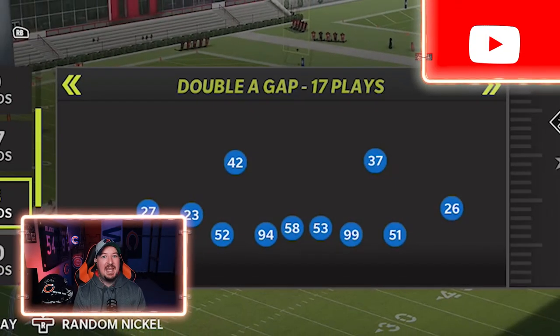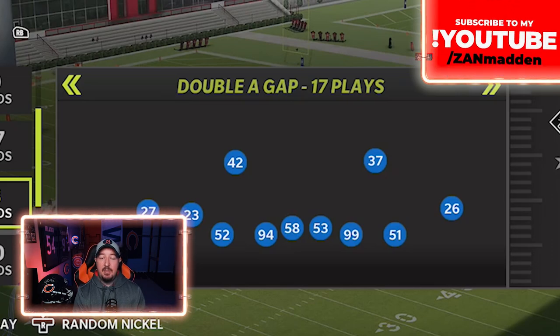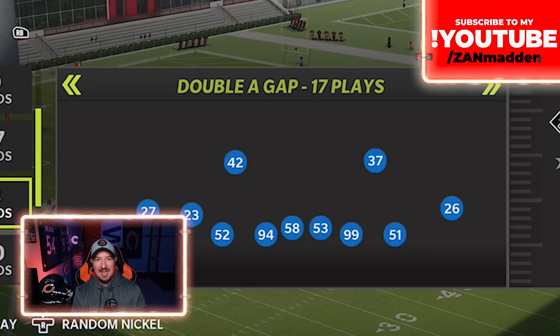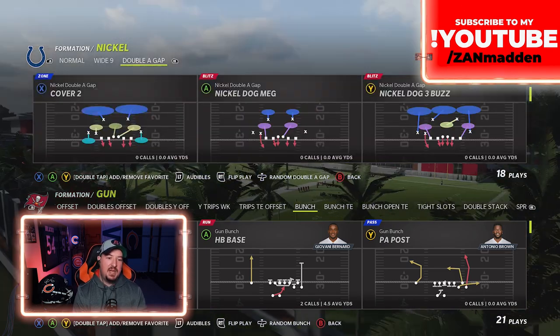What we're going to do here today is start off by showing you the formation that I think you should avoid at all costs. These double A-gap nickel defenses are completely broken as to how they play their match coverage, but we're going to have a nice little workaround for you. First, let's show you what this looks like in the double A-gap, or the nickel 245 double A-gap formation.